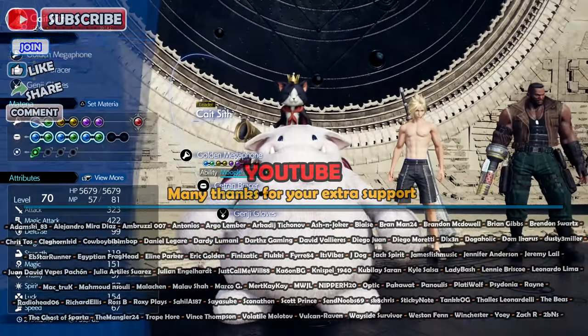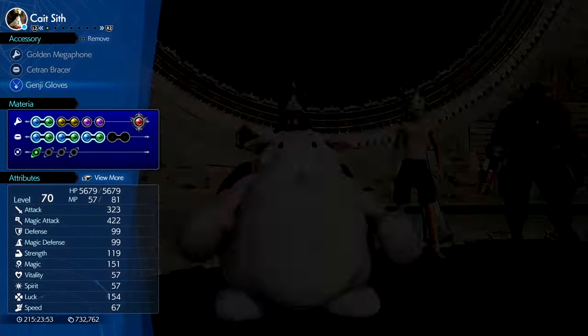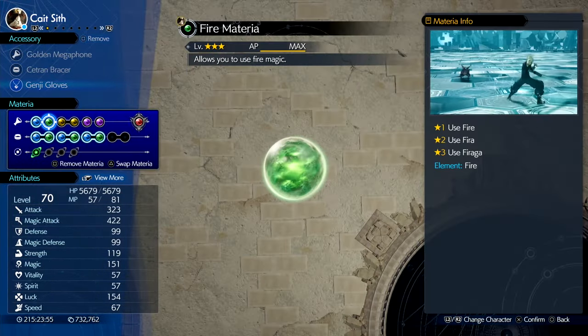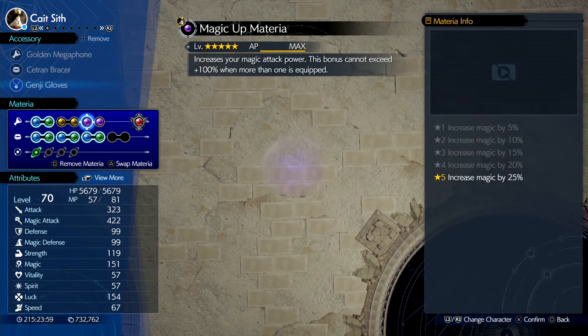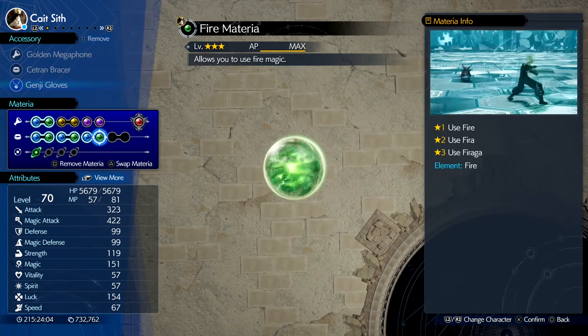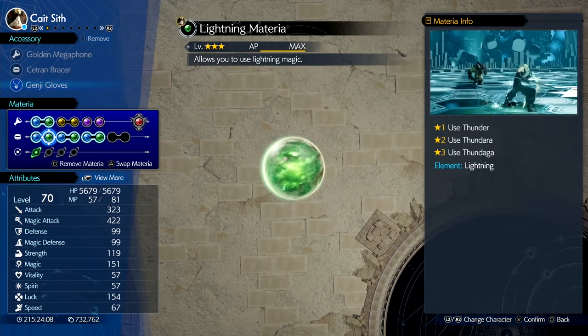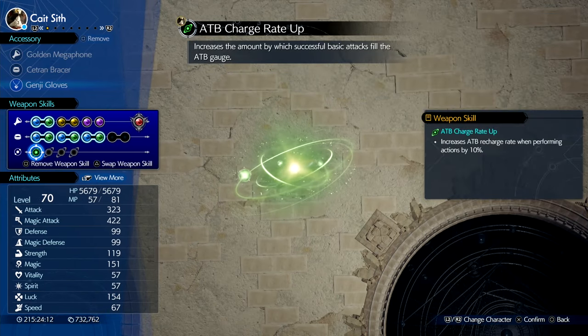We've only got Cait Sith unfortunately. He's got a Golden Megaphone, Sorcerer's Embracer, and the Genji Gloves. He's got MP Absorb linked to Fire, ATB Boost, Enemy Skill, Magic Up, and First Strike. For Summon he's got Phoenix. He's got Fire linked to Magic Focus, Fire linked to Swift Cast, and Lightning linked to Elemental. Lightning linked to Elemental on the armor as well. And ATB charge rate up.